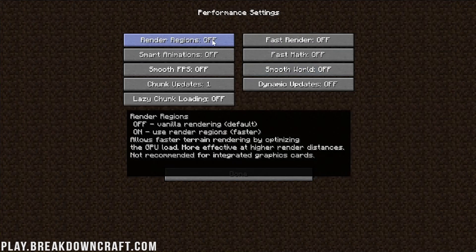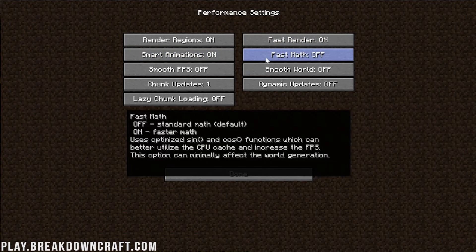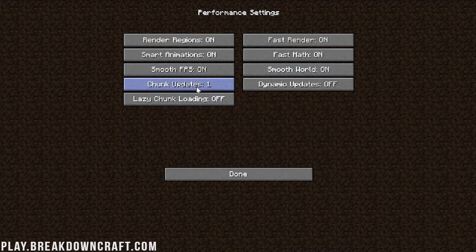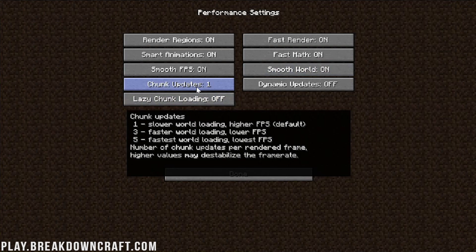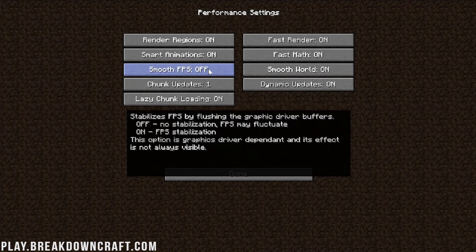In Performance: Render Regions on, Fast Render on, Smart Animations on, Fast Math on (if you have a decent CPU — if your CPU is really bad, leave it off). Smooth FPS on, Smooth World on, Chunk Updates set to 1, Dynamic Updates on, Lazy Chunk Loading on. I'm actually going to turn off Smooth FPS — if you want max FPS, turn it off, but if you notice lag spikes turn it back on.